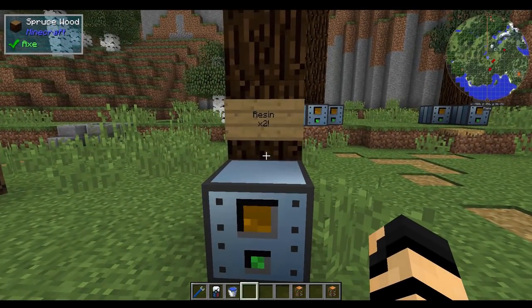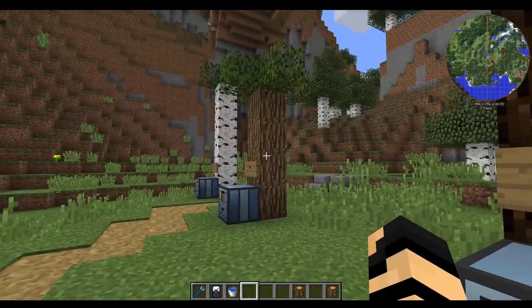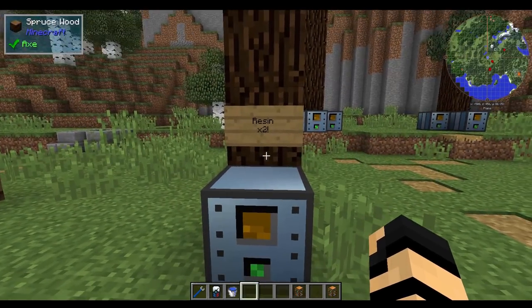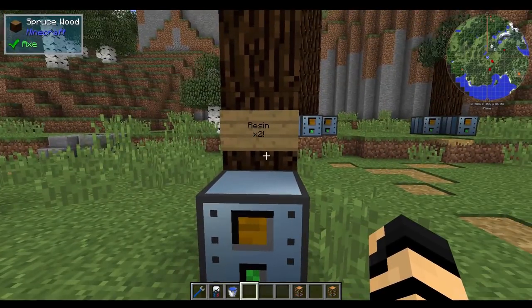The one that you really want, though, is the spruce wood. Unless, of course, you really want sap, in which case then you could go with either of the oaks. But resin is where it's at for what I'm about to show you — an early game way of renewable energy.